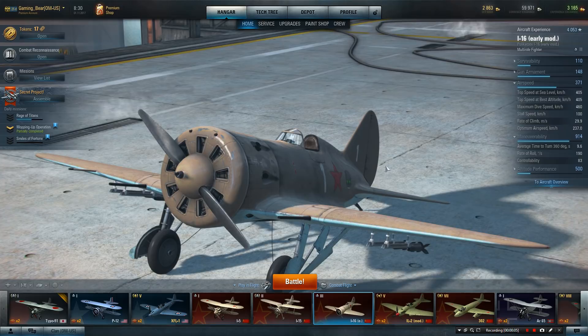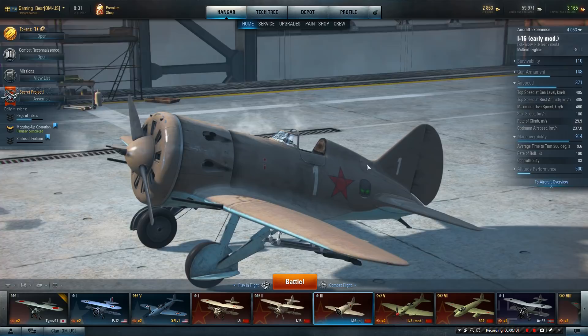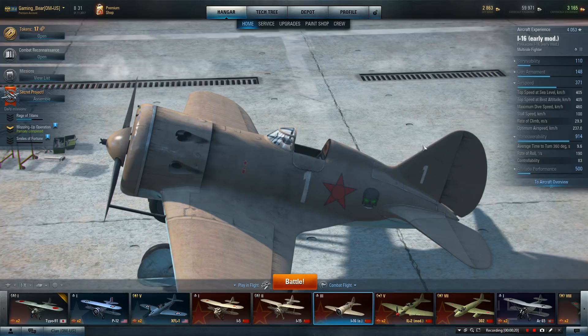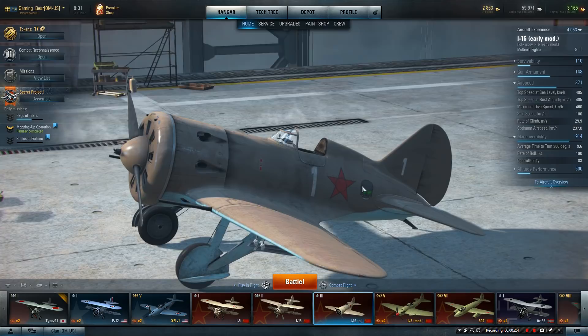Hi guys, GamingBear here. We're looking at the I-16 and I've been asked to do a little bit of courses on flying different planes. My style is get into the plane and fly it and show you how it works. But what I'll try and do first is demonstrate the different lines and what it really means to have the fighters, heavy fighters, multi-roles and ground attack.